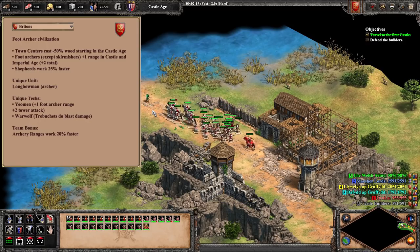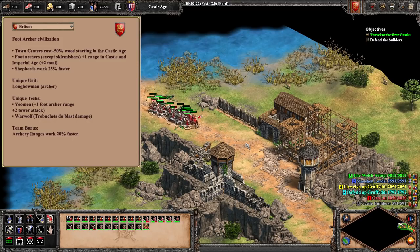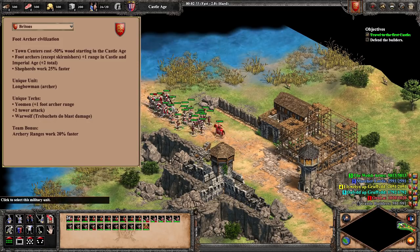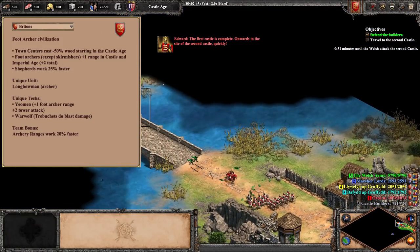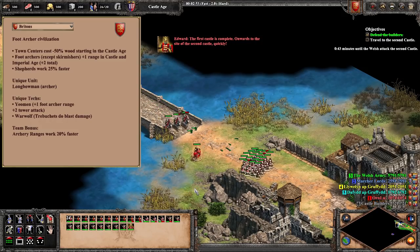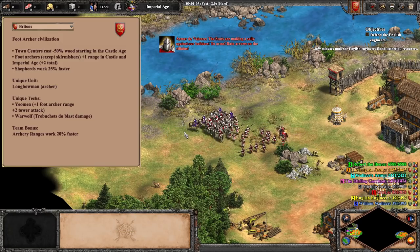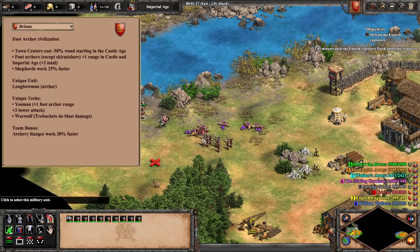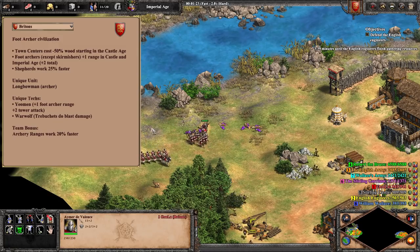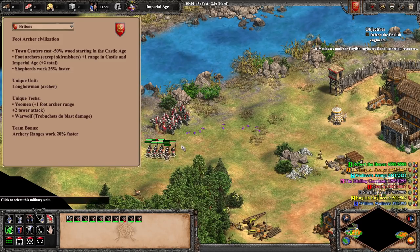However, the plus 20% faster working archery ranges lines up so nicely with the Goth, Hun, and Celt bonuses for the faster working barracks, stables, and siege workshops respectively, it's a tragic catch-22 of balance and flavor. My other small issue is that of their longbowman unique unit. The longbowman is certainly strong but not overpowered, and it's also a totally iconic fan-favorite unit. My complaint is just that the unit's a little bit boring — it's just a better version of the archer line. The difference between the longbowman and units like Mangudai, Berserks, or Magyar Hussars is that the longbowman isn't good against anything that archers aren't already good against. So I feel like there needs to be some small bit of bonus damage added or something.